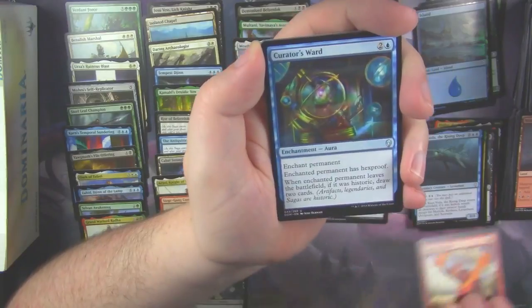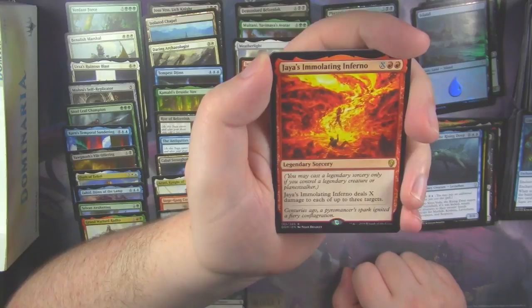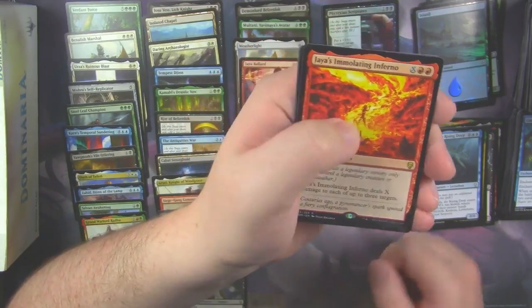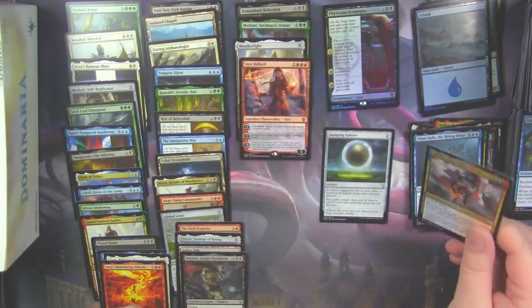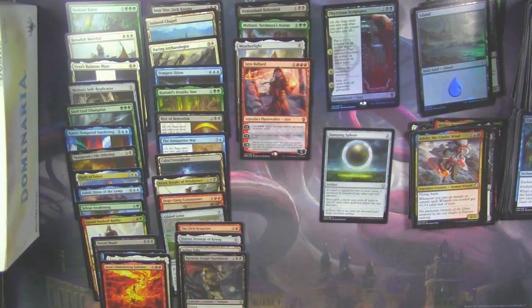Fire Fist Adept. Curator's Ward. Jaya's Immolating Inferno. And Adeliz as our rare.